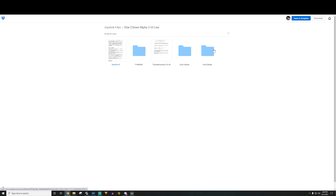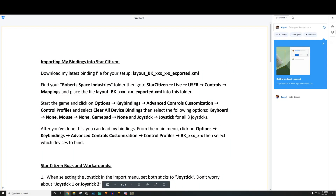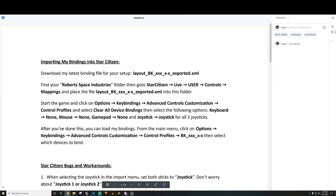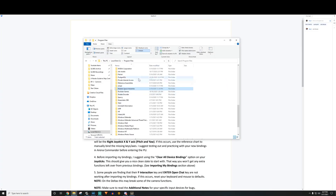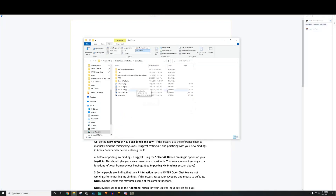We're going to click on the Alpha 3.12 folder. There's a readme file, some troubleshooting, a T16000M folder, Virpil Alphas, and Virpil Deltas — we're going with the T16000M. Open the readme.rtf for directions. Then we'll download his latest binding file and put it in its own folder. I have mine stored in C drive, Program Files, Roberts Space Industries, Star Citizen, in a folder I call 'Buzz Joystick Bindings.'